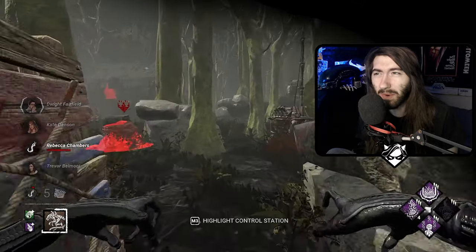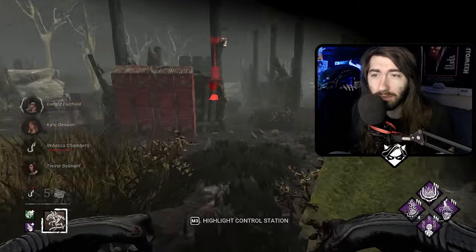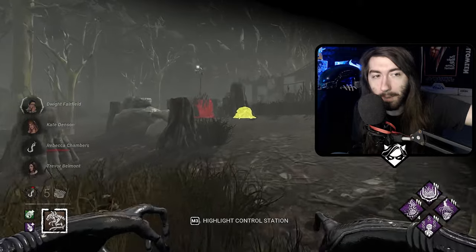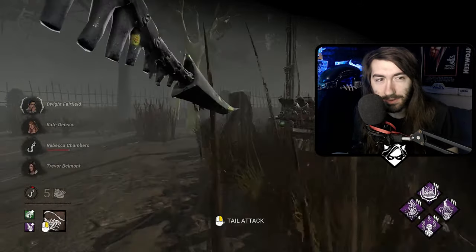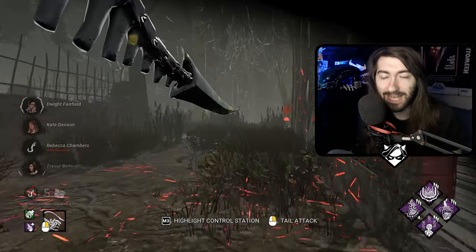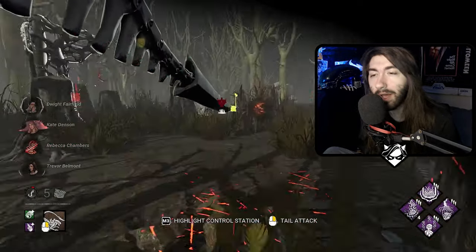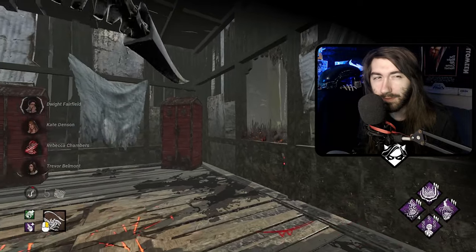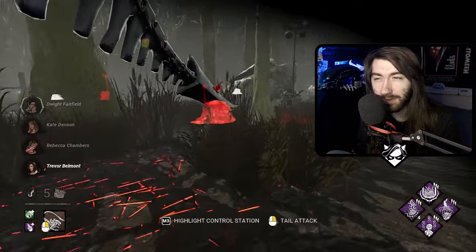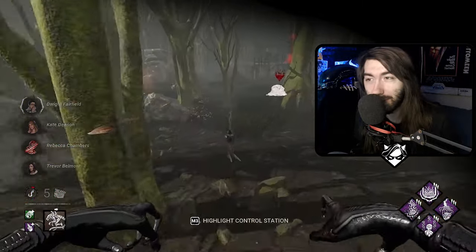In Dead by Daylight, the Xenomorph has some weird hit reg issues with its tail attack. It's mostly only when you're at max range where you'll see the tail attack touch them but not actually hit them. So whenever that happens I don't really get upset because it's a consistent quirk. But it was happening right in front of me where I was clearly within the 4.8 meter range, like within that first meter or two. That's kind of weird, but DBD is just a buggy game so I didn't think about it too much.